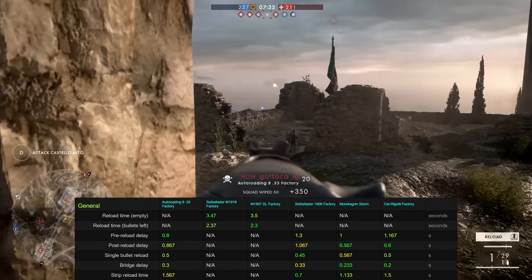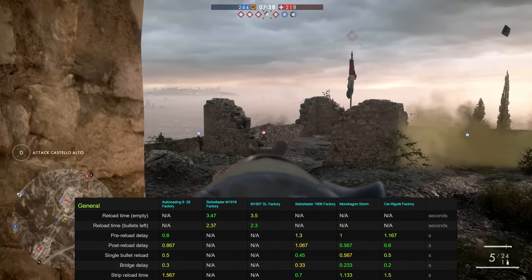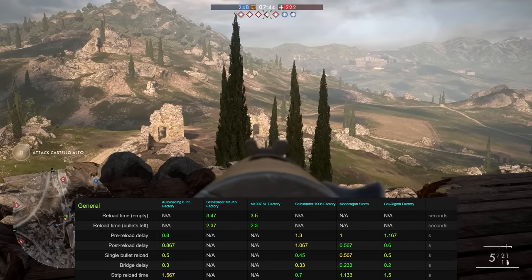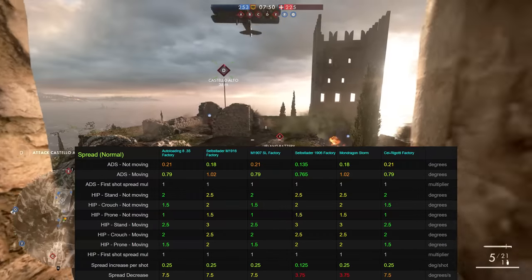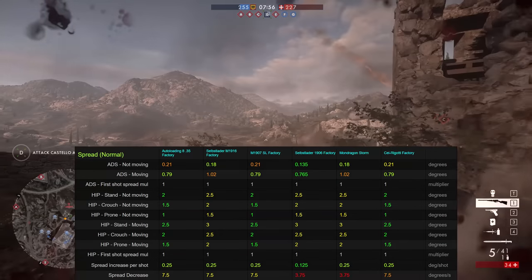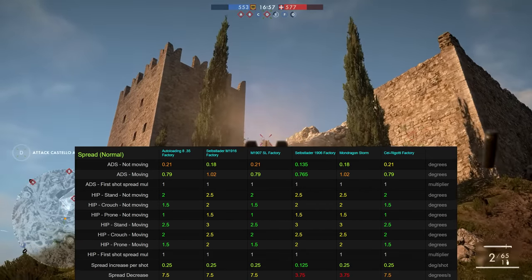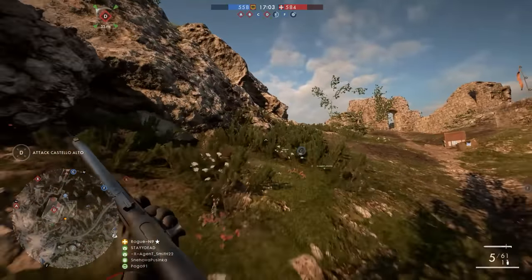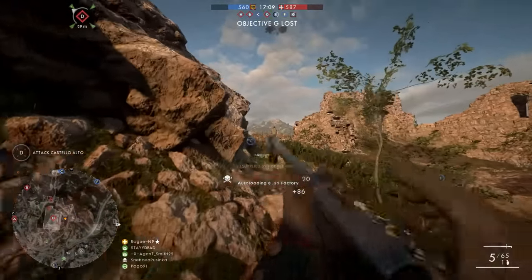When it comes to replacing ammunition with individual bullets, the differences between the rifles are not really all that great. The key thing to keep in mind is that you should never individually load more than two bullets — as soon as you start putting in three or four one by one, you'll be slower than if you just empty the gun and use a strip. Looking at the spread, which is essentially accuracy, this is again meant to be a close quarters weapon, just like the M1907 SL Factory and the Cariaggi Factory which share the exact same stats. The worst spread when aiming down sights stationary, but it shines when moving or hip firing.